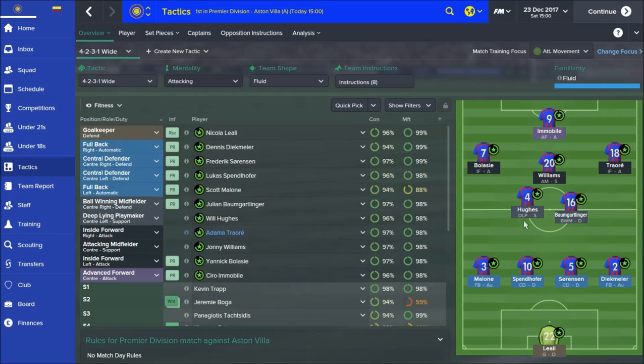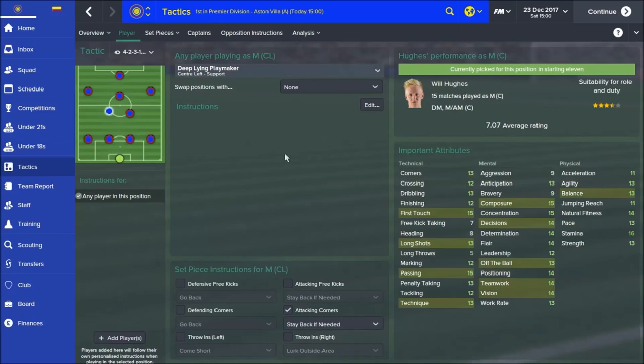Next up you've got the deep-lying playmaker - Will Hughes in this case. Their job is to distribute the ball out between the front four players. I've toyed a little bit with using an advanced playmaker, and I've found that in matches where I'm definitely the stronger team, that can work very well. But when playing against better sides like Chelsea, Arsenal, Man United, Man City, I'll tend to go for a deep-lying playmaker. At home if I really want to go for a win, I can change it to attacking playmaker, but it will leave your defence a little more exposed.